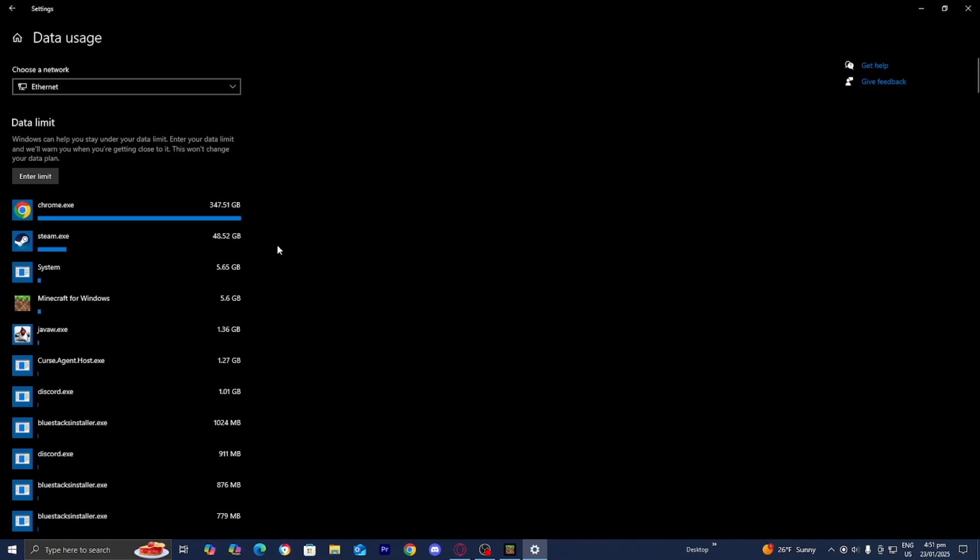For example, Steam is taking up way too much Wi-Fi. So what I would need to do is uninstall Steam, and then we would get better Wi-Fi because this will put less strain on our Wi-Fi if we remove it.